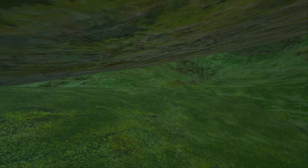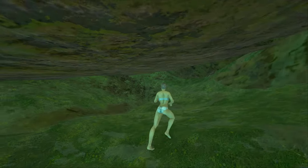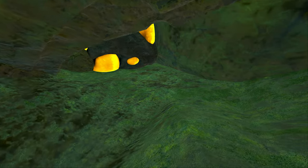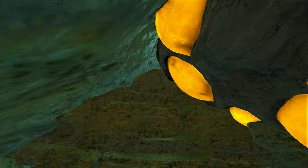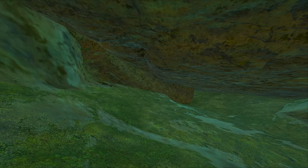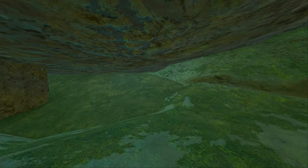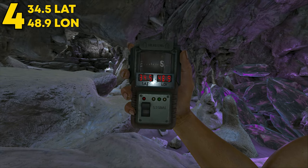This rat hole can be found on the side of this little ramp. It's not the biggest or greatest rat hole, but it's pretty hidden and it's far down and tucked back in the cave. You can push in a turret tower or turret wall to hold off the spot, making it a good location for a smaller tribe.